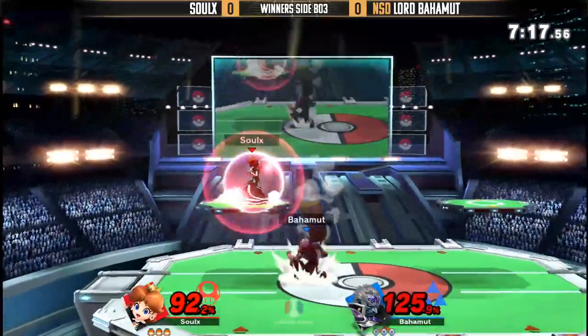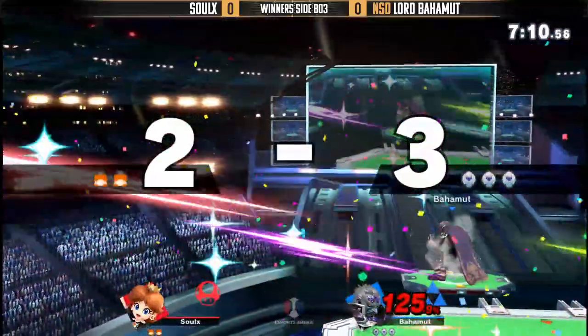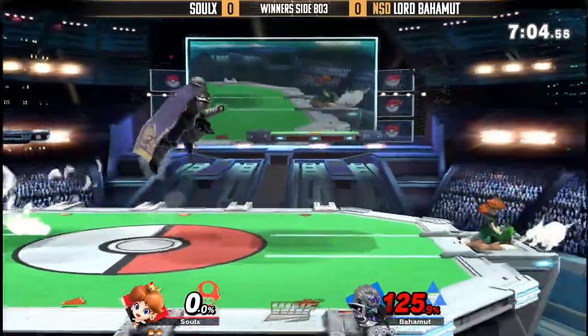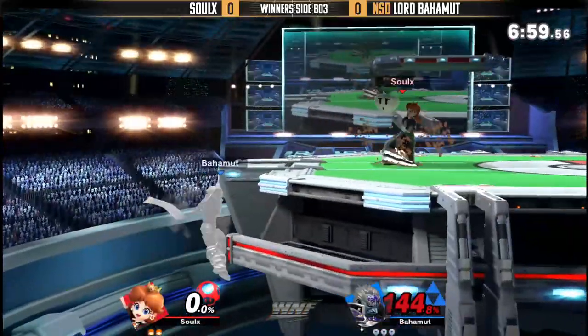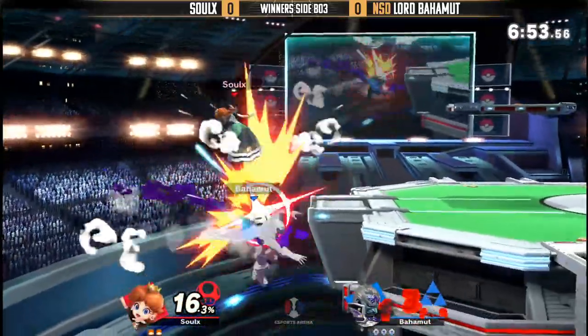Nice down tilt to shield. Why did he put himself at the ledge? Look at him, he's just throwing out all the nairs. I was looking for that big command grab from Ganon. Did you see how far he grabbed him from at the ledge? He was almost a whole character away. Once Ganon can condition you to shield — which he's going to do, because you're scared of these aerials — you just get that command grab out.